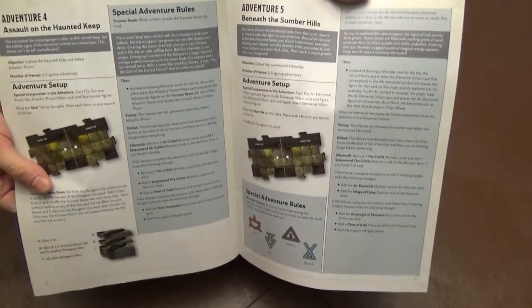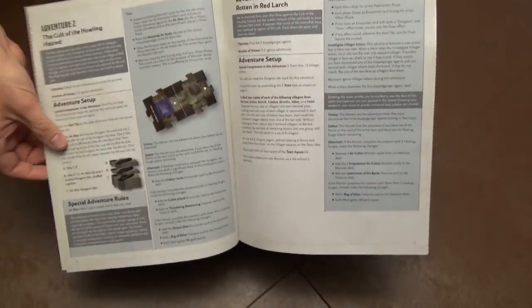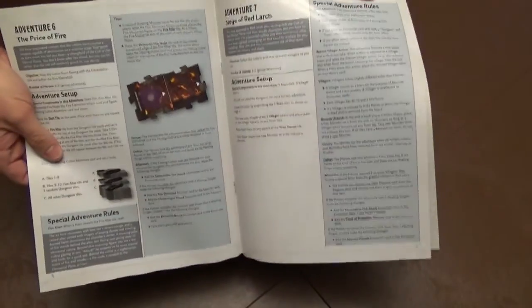We also have the adventure book, and the adventure book has a series of scenarios you can play — lots of little differences between them. There'll be bad guys who'll fight from one scenario to another, maybe a big dragon bad guy at the end. Between sessions in this particular game, you can actually level up your character. You can do that once to make them level two, and once you're satisfied with that, you can actually spend more experience or gold that you'll get in a scenario to raise your hit points or your attack values. So there's lots of cool customization you can do even between scenarios, unlike the previous entries in these games.